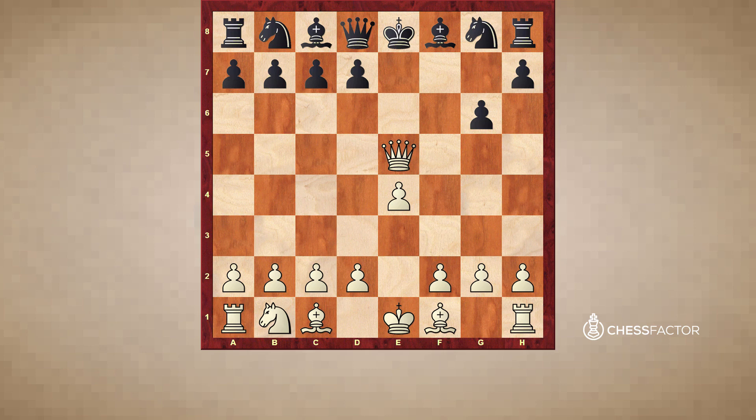If black goes pawn to g6, blocking the check, white takes the pawn on e5 with check. And the problem for black is that whatever piece blocks on e7, or if the king moves, it doesn't matter — the rook falls on h8 and white is completely winning. When the smoke clears, white has actually won a rook and two pawns for a knight, which is obviously hugely advantageous for white. So once again, after f6, you sacrifice your knight temporarily on e5. When black recaptures, check. If black chooses to block, take on e5 followed by take on h8, and white is winning.